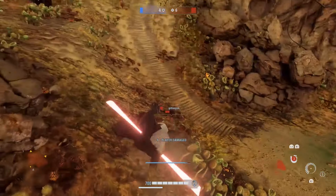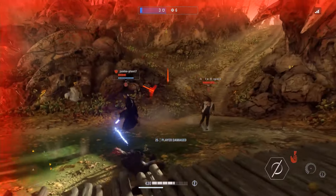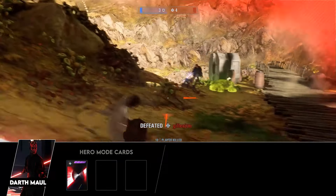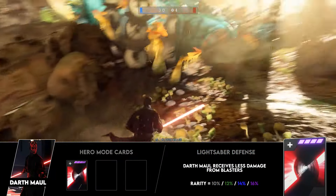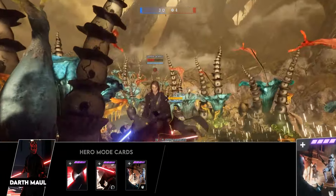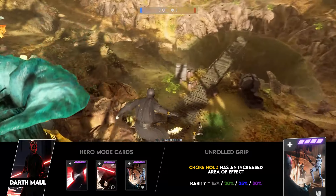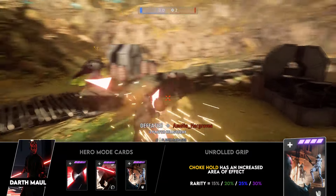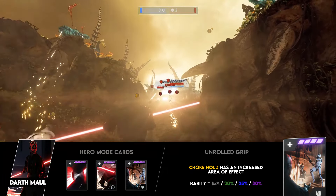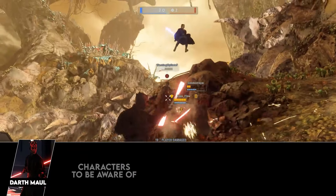Moving on to hero versus villain game modes — I'd rank Maul as probably the worst saber villain in these modes, though that's not to say he's bad, he just doesn't pack quite as much punch as others. The first two star cards are the same as for Galactic Assault. The third card I'd recommend is Unrelenting Grip, which increases the area of effect of Choke Hold by up to 30%. It's mainly for defensive purposes — since his blocking stamina is weak, this helps deal with blaster heroes more consistently when stamina is lower, saving you more often than not.